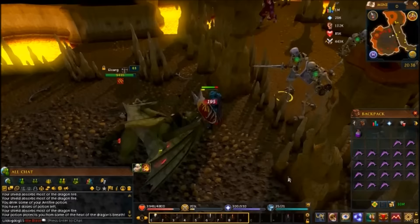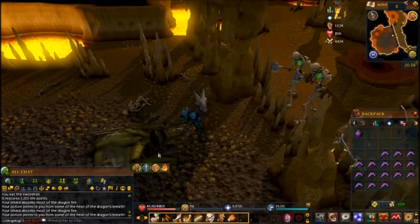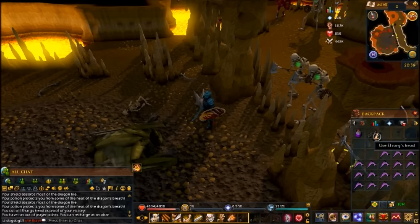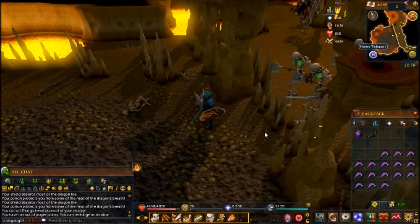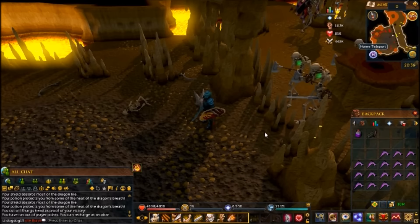Make sure you have your dragon shield equipped or you will get messed up — he's stronger than a green dragon. Take his head, go back to Oziak, and once you've completed the dialogue with Oziak, that's the quest completed. If this helped you, please leave a like. Thank you for watching. Bye.